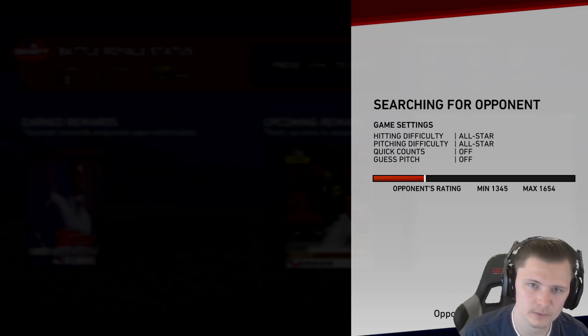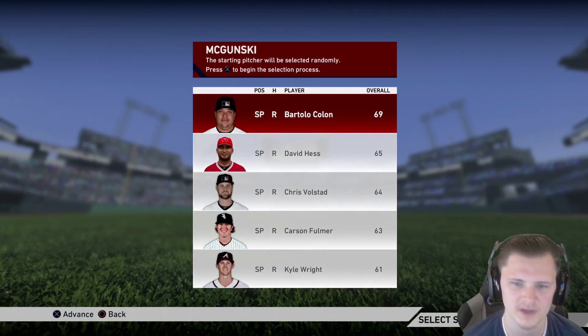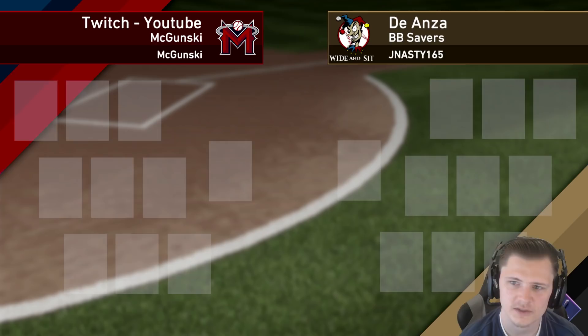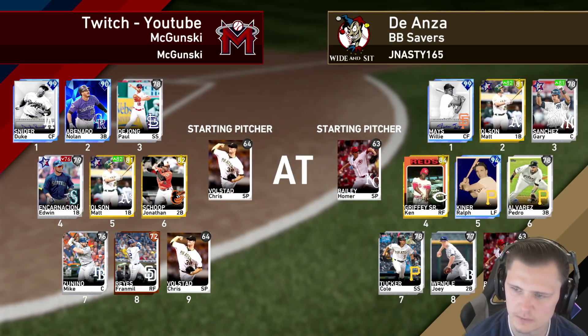We're going to go ahead and search for a match. For why you should be looking to use power players as opposed to contact or speed guys — we do match up with somebody a little lower than I would have thought. It took a while to get a game for BR. Let's see who our opponent's team is rocking.